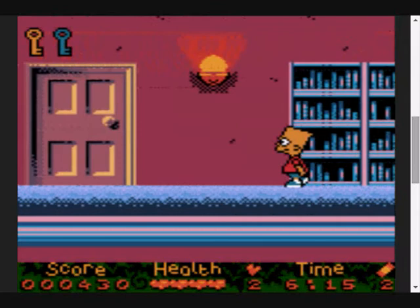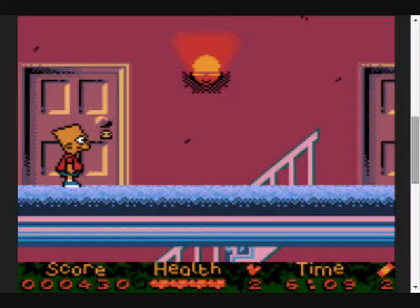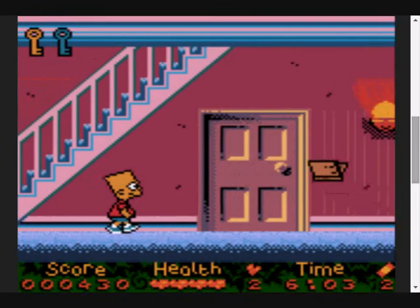The yellow key obviously goes in that yellow door, not down the stairs - in the yellow door. Which is a dark room. The attic, I presume. So I obviously did that in the wrong order somehow. I guess you've got to go back down the stairs and put the fuses in the fuse box. Makes sense, I guess.